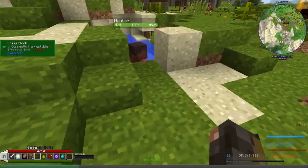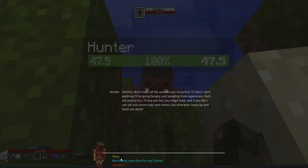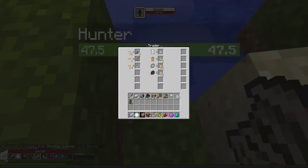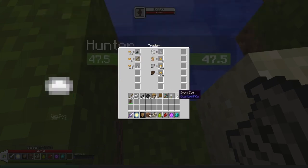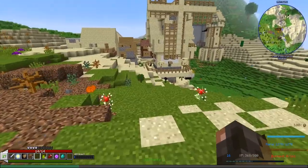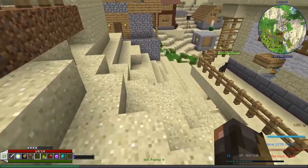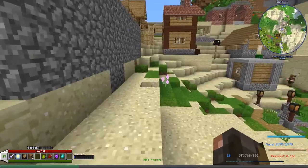Oh, there's my hunter! Hello — this is a very convenient place for you to be. Let's check the shop. A rudimentary snare is 32 bronze coins and I only have iron coins, which are worth more, but you can't exchange directly — I have to go into town and find a banker to exchange them. However, I think I have enough money to get quite a few of those snares, which is good news.